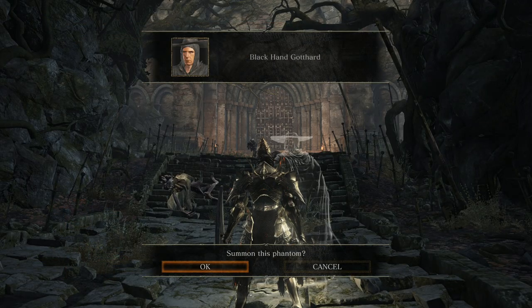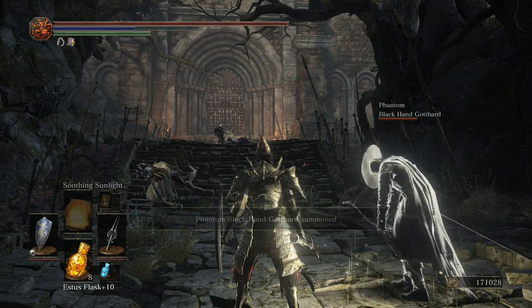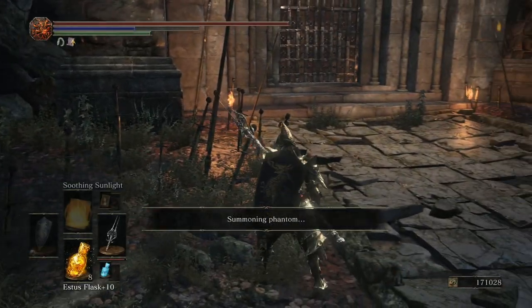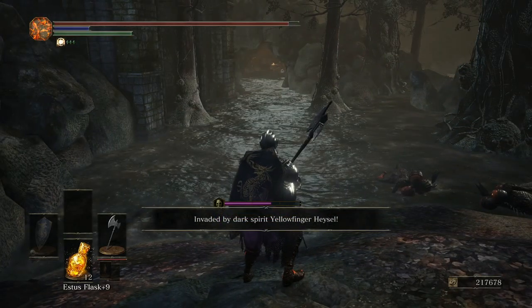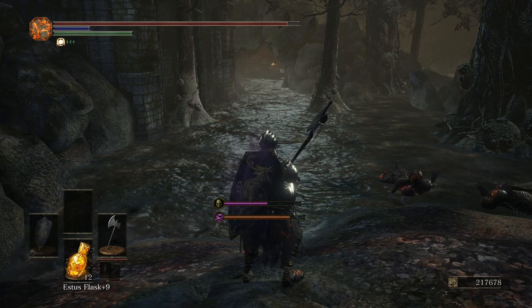You will be able to find Blackhand Gotthard's summon sign over here — no requirements. You can also find Sirris' summon sign over here if you are following her questline. If you want to, or have already voided Sirris' questline, you can summon Heysel for this one single battle.